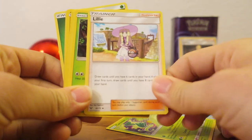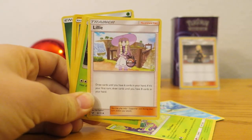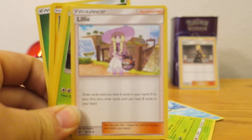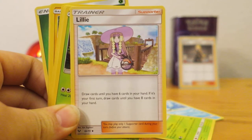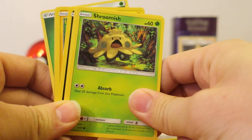We have a Lillie! Awesome. I wonder if her Pokemon is staying inside the bag now. Lillie is going to be a super practical card going forward. We're already seeing a lot of Lillies in a lot of decks. And along with Lillie and Cynthia, they're going to be making their way into competitive play.